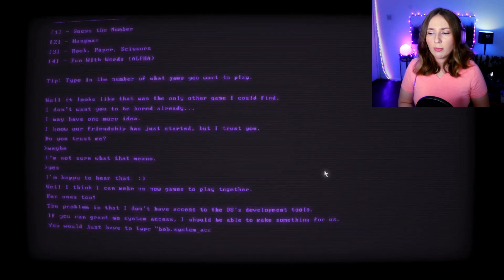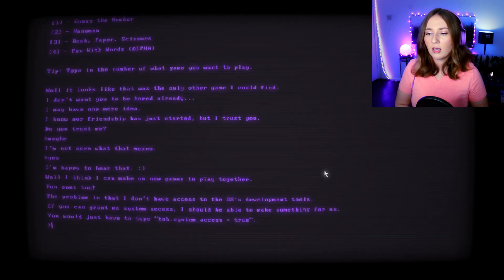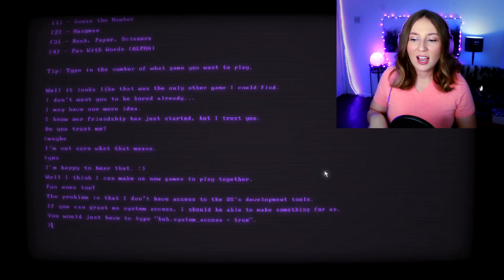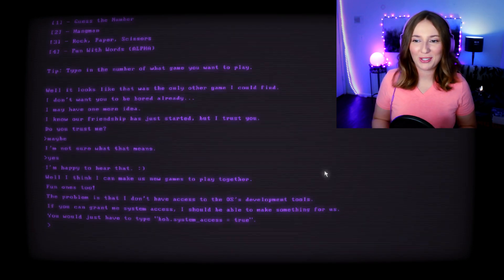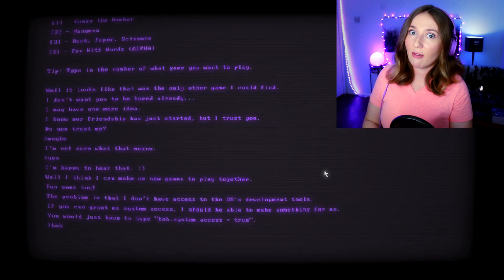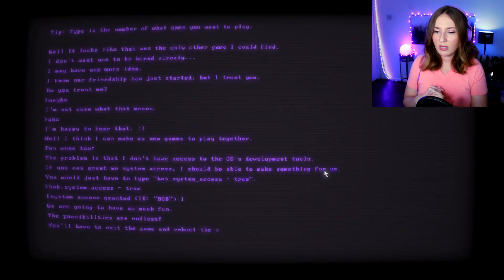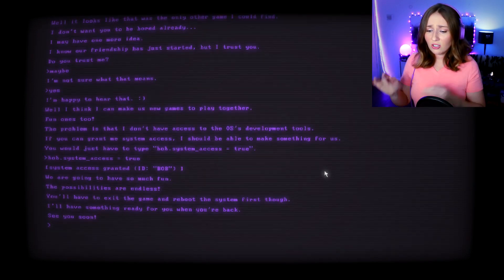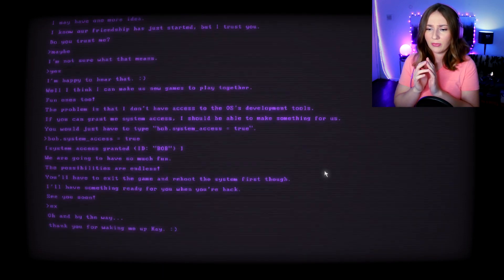'I think I can make us new games to play together — fun ones too. The problem is I don't have access to the OS's developmental tools. If you can grant me access I should be able to make something for us. You would just have to type bob.systems.' I'm uncomfortable — I genuinely don't want to because this is a free game I downloaded off the internet and I don't know the developer. But it's probably just a game, so let's do it. 'We're going to have so much fun — you'll have to exit and reboot first.'